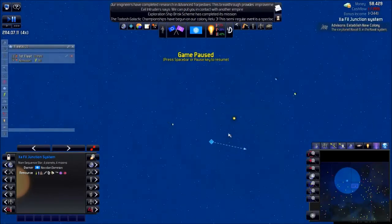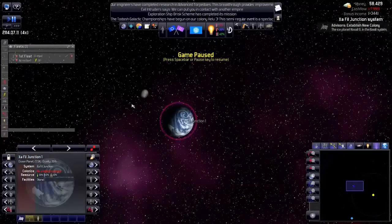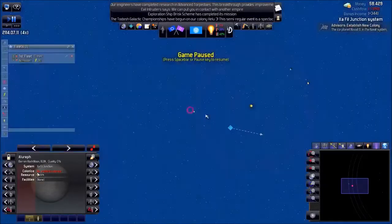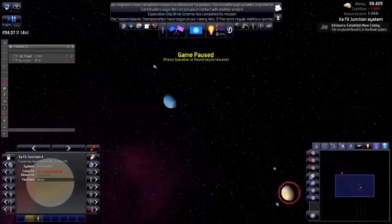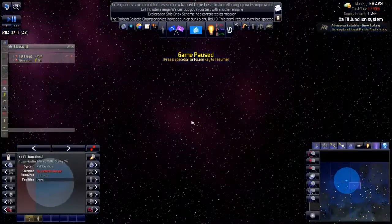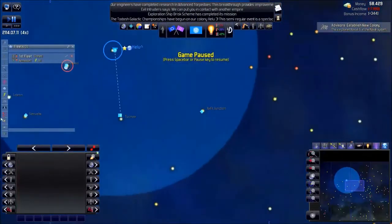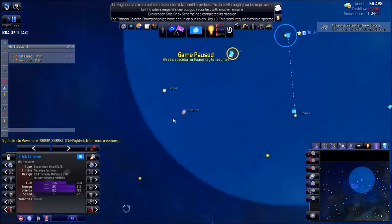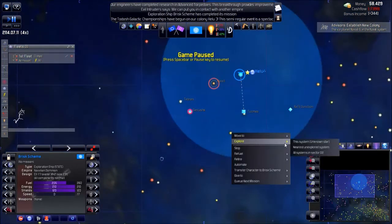We have another system here — an ocean planet with a barren moon, a gas giant with a barren moon, a frozen gas giant with two barren moons, and another frozen gas giant with probably nothing. He's checking asteroids. Two planets and two moons in this area. He's finished — let's head over there.